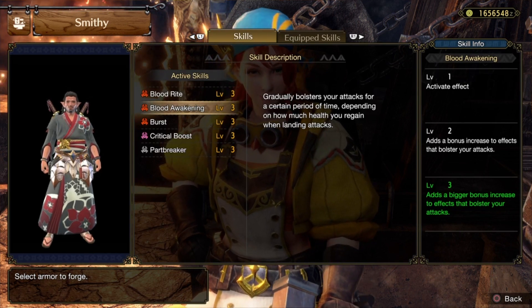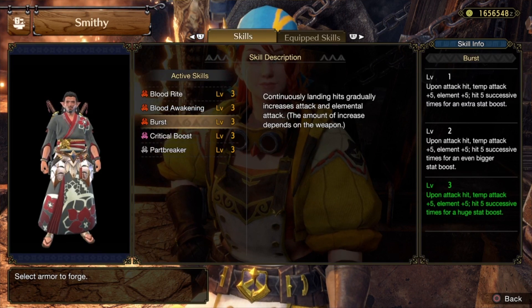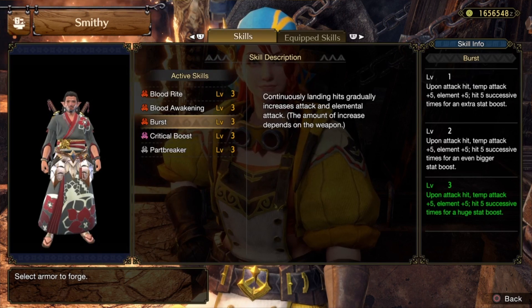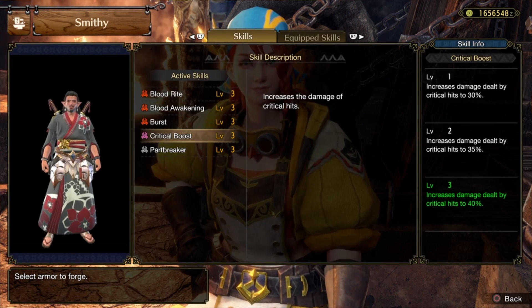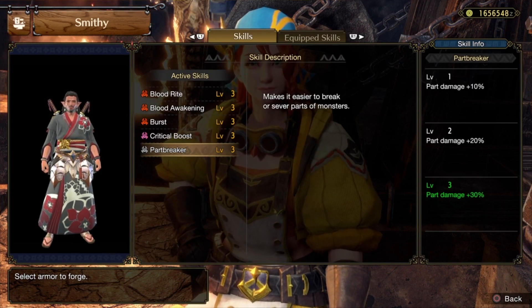Blood Awakening gradually bolsters your attacks for a certain period of time depending on how much health you gain when landing attacks, adding a bigger bonus for each level. Burst says continuously landing hits increases attack and elemental attack — upon each hit you temporarily get Attack +5 and Element +5, and hitting five successful times gives a huge stat boost. Critical Boost increases the damage of critical hits — at level three it increases critical hit damage to forty percent. Part Breaker makes it easier to break or sever monster parts — at level three it deals thirty percent part break damage.